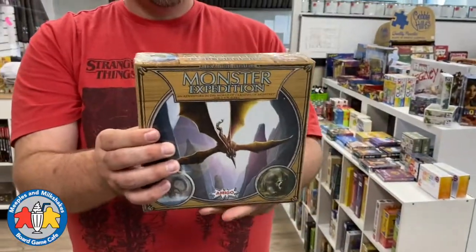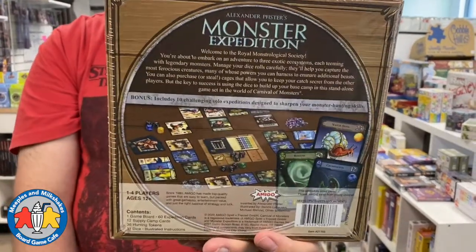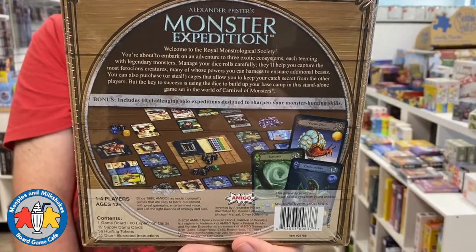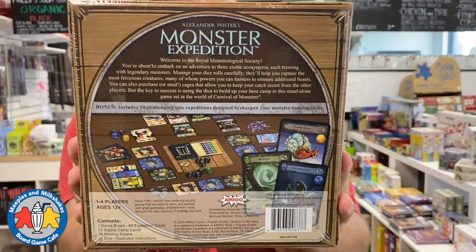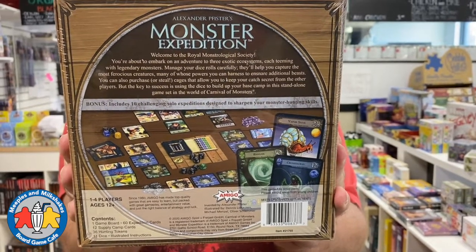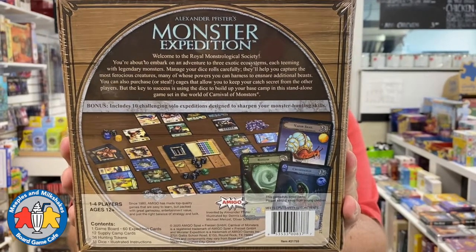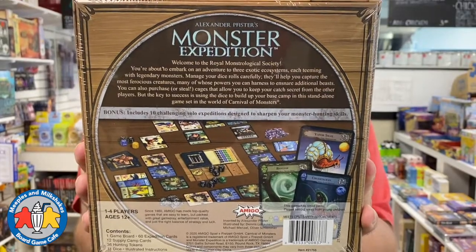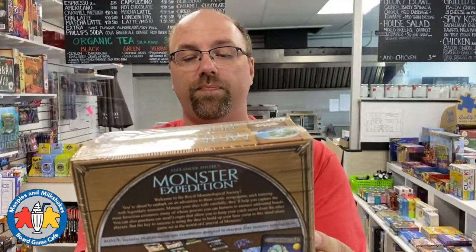Next up we have another new game — this is a one to four player game by Alexander Fister called Monster Expedition. It's a card and dice game, brand new, first time I'm looking at it. It's an adventure in the world of Carnival of Monsters. The box reads: 'Welcome to the Royal Monstrological Society. You're about to embark on an adventure to three exotic ecosystems, each teeming with legendary monsters. Manage your dice rolls carefully — they'll help you capture the most ferocious creatures, many of whose powers you can harness. You can also purchase or steal cages, but the key to success is to use the dice to build up your base camp in this standalone game.'